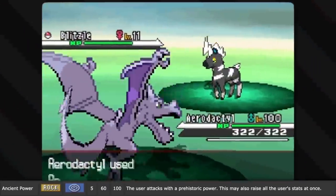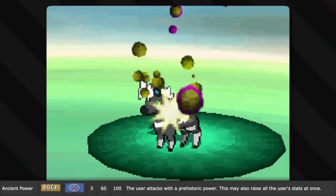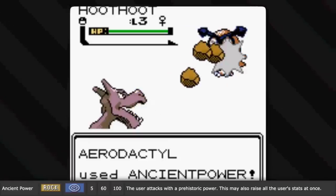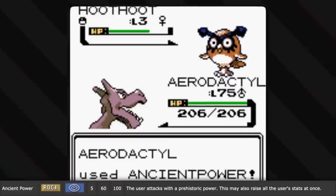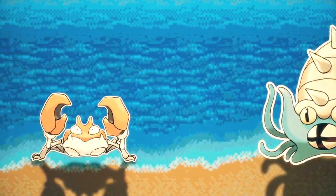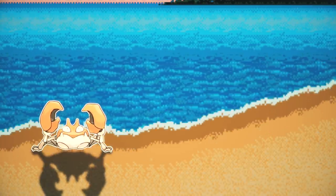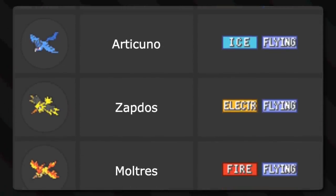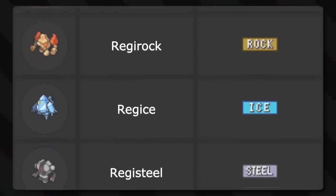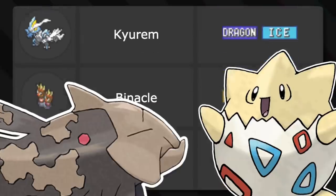Ancient Power has the user summon forth power from the ancient world, sending fossils and stones from the depths at its opponent. As its in-game description states, this prehistoric move may boost all of the user's stats — so clearly something crazy is going on. The user is looking back at its prehistoric lineage and saying 'billions of years of natural selection will not lead to me losing this battle!' Every Pokémon that naturally learns this move is either a fossil Pokémon or has a connection to the ancient Pokémon world. And also Togepi — why does Togepi learn it?